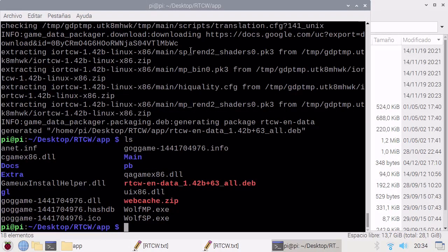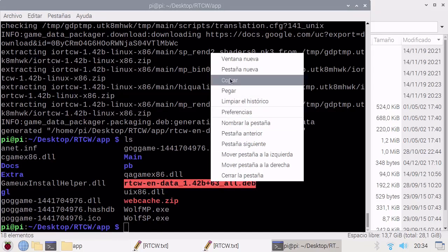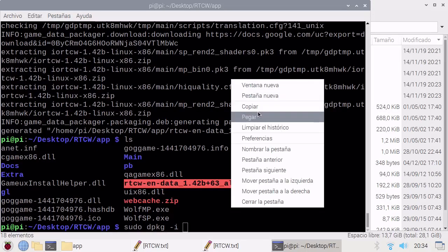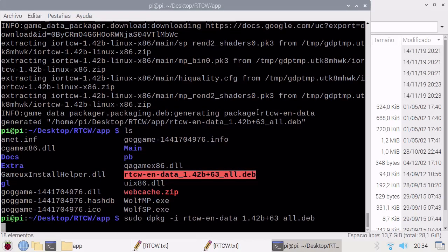If you do ls you will see you have a new package you need to install. So sudo dpkg and we place our package. And it will install.